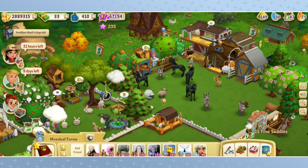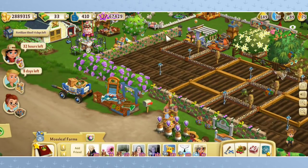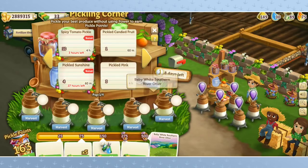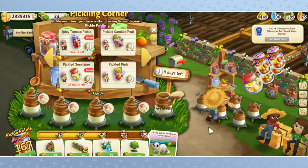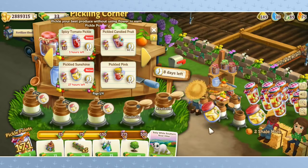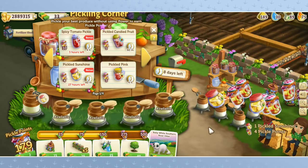Now that we have taken care of all of the fields and animals, we need to come down here to our little pickling area. And look, guys — we have another line of walls! I am trying so hard to hurry and get another set of these walls because I freaking love them. There's only eight days left, so we'll have to see how quickly we can move. I'm going to harvest up all this pickled sunshine, which is actually pickled corn! I have never had pickled corn, but maybe I could see the appeal. I like corn salsa — does that count?